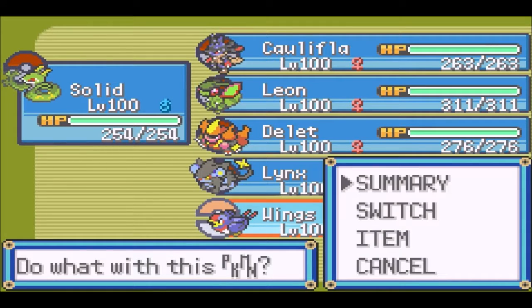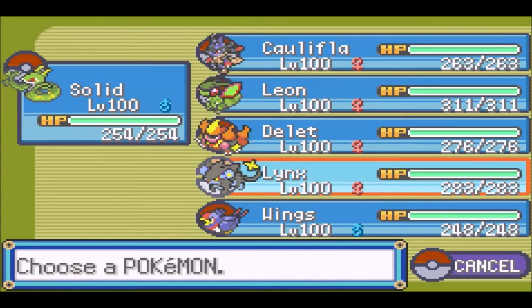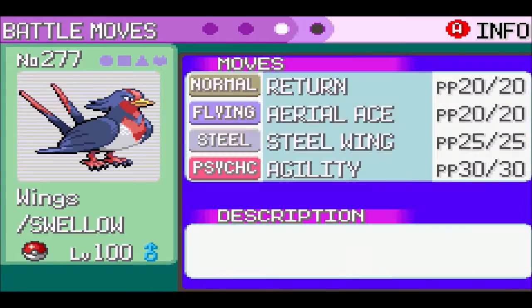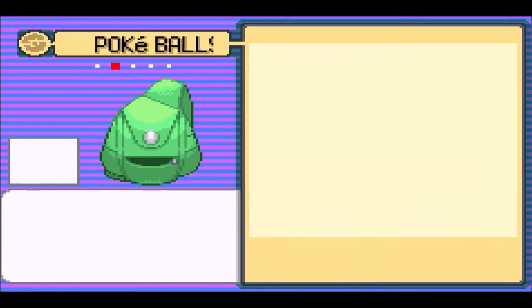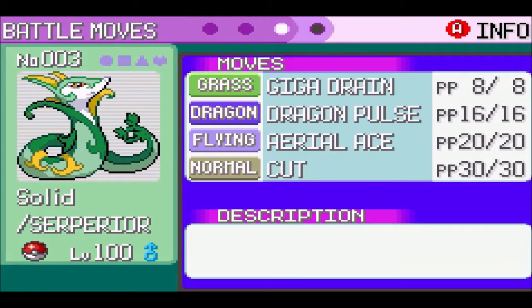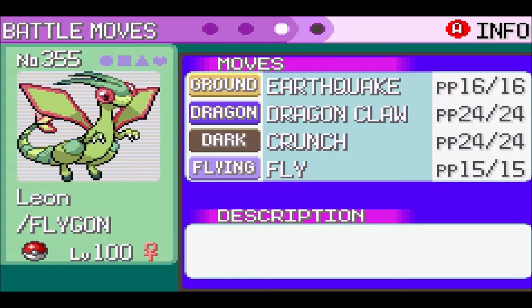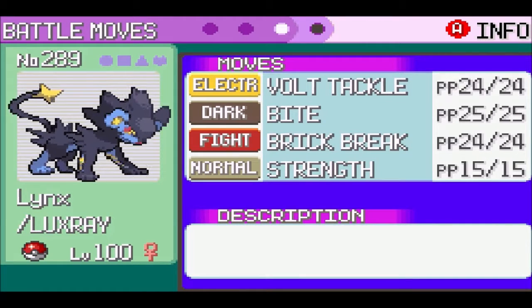I've done everything I could possibly do off-screen, and now I finally have my full team of level 100s in here! Wings is finally back in the party, because for now we don't really need Slavinator. I've pretty much done everything I could possibly do, so we're gonna take on the Gym Leader now! Here's a quick overview of my team — I'm not gonna actually talk about this, I'm just gonna show it off.